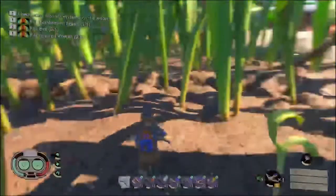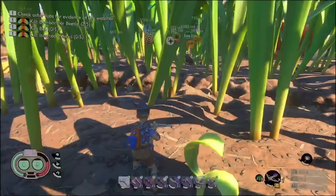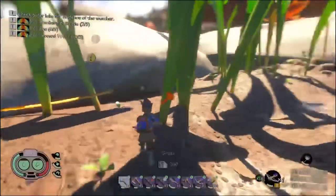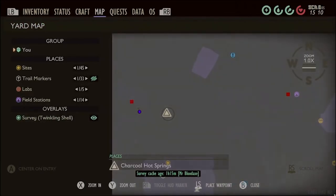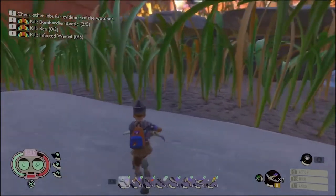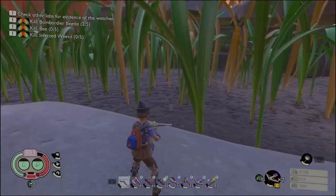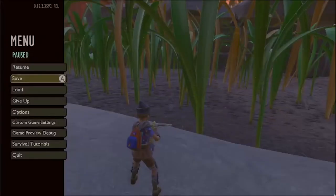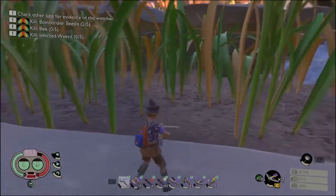There's generally a scarab around this area on the map, which is right by the research station — the field station. And there's one on the other end by where the barbecue grill spillover is. Now over here on the other side of the charcoal hot springs, there's usually a scarab in this little patch of grass. If you're trying to farm and having a tough time, always save — that way if you miss or he burrows, you can reload and he'll still be around.